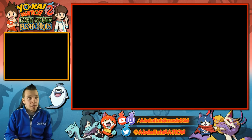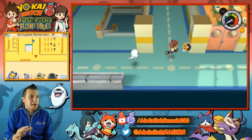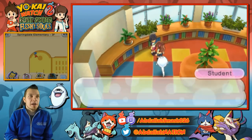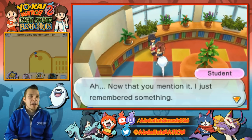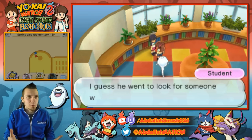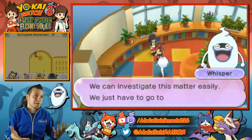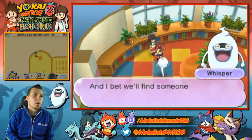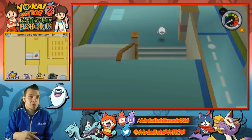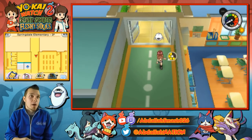We're gonna find the next student all the way up here. The school is a little bit of a maze but just follow my lead. This student says that Mr. Barton was talking about the Old Fox Shrine, something about 60 years ago and it's not there anymore. So we're gonna go into the past to the Old Fox Shrine in Old Springdale and find our next clue.